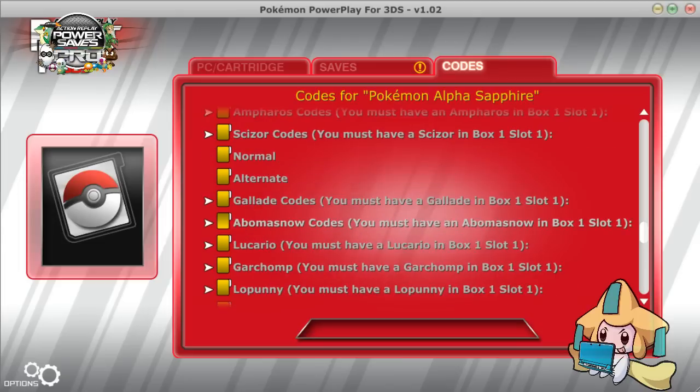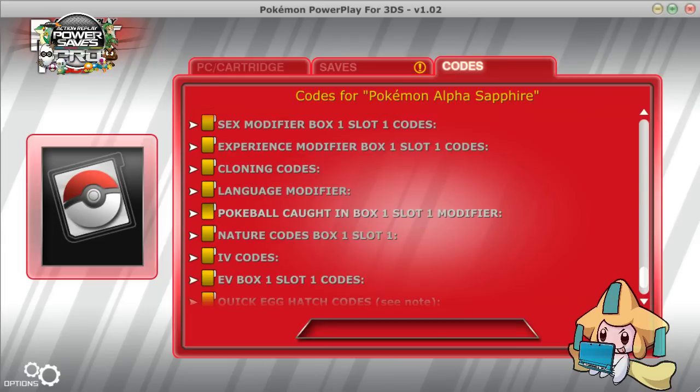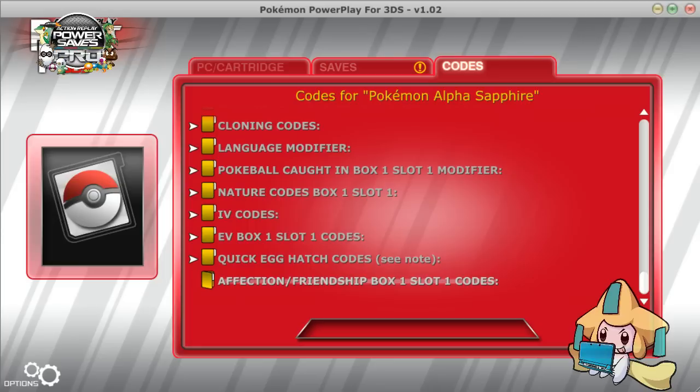So they added Mega Mewtwo, Wailord, Froslass, and Scizor. I don't think these are all the megas just yet — I guess they're still working on it. I'll keep you guys in the loop. I'm sorry I didn't let you know about this yesterday; I was so wrapped up in the other permanent megas that I just didn't get to it.